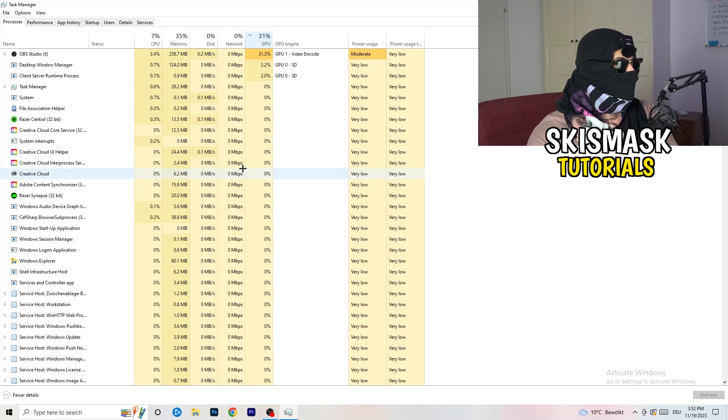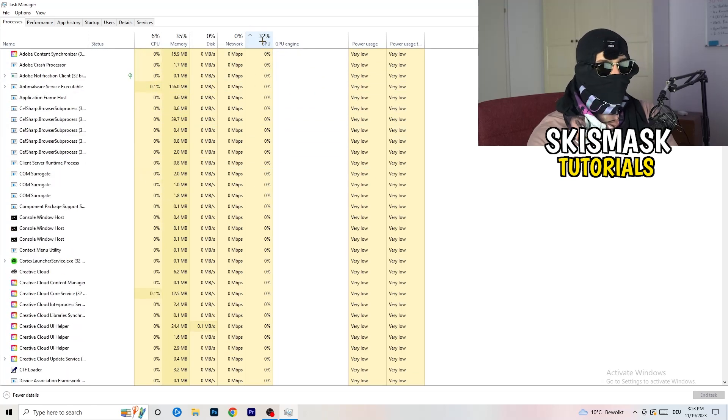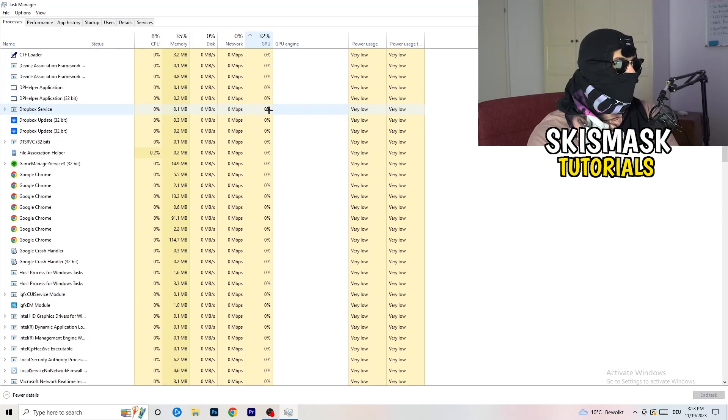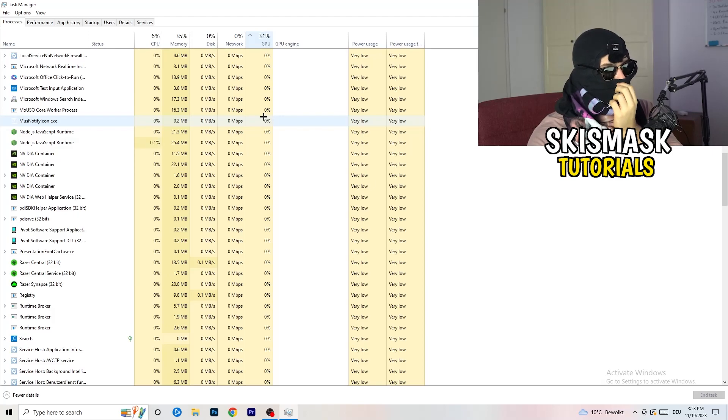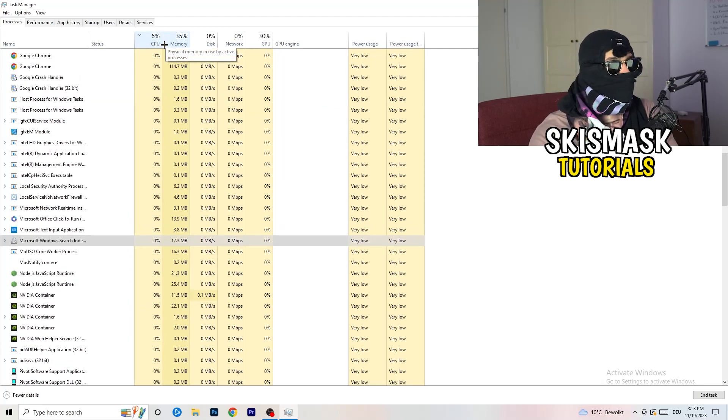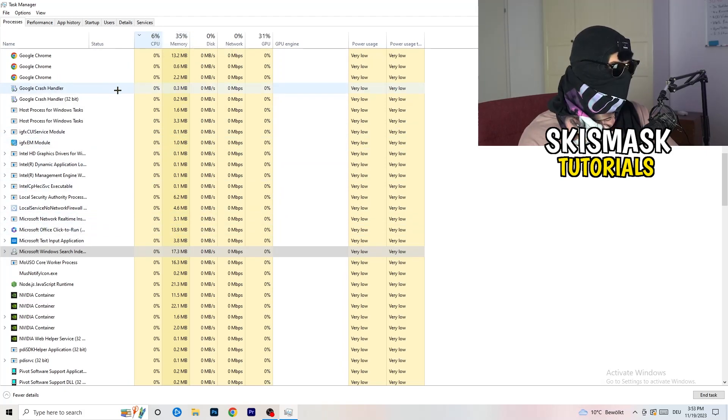Click on GPU first to see which program is currently using the most GPU. Right-click any program that is not related to Windows and is using too much GPU, and click End Task. Then click on CPU and do the same — find programs with too much CPU usage, right-click, and end the task. Once you're finished, close Task Manager.